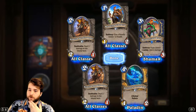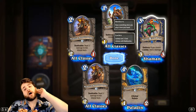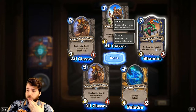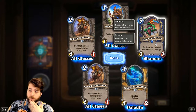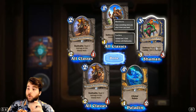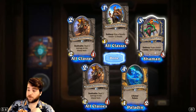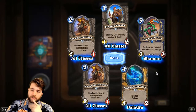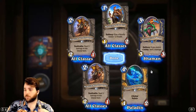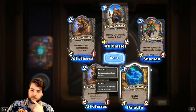Weaponized Wasp — 3-mana 3/3 Battlecry: if you control a lackey, deal 3 damage. It's in Shaman, which is where we do want Battlecry minions. We have Sludge Slurper and other Battlecry minions that create lackeys. Doubling this Battlecry and doubling all your lackey Battlecries for the turn — for 6 mana, hero power, drop a lackey, maybe the double Evolve one or the Taunt one, double that up, Weaponized Wasp for 6 damage — that's a big combo.